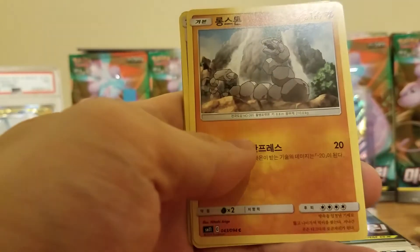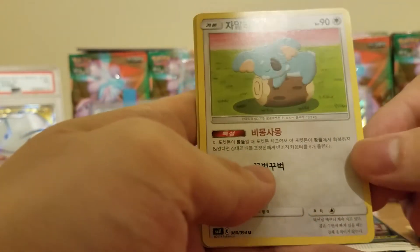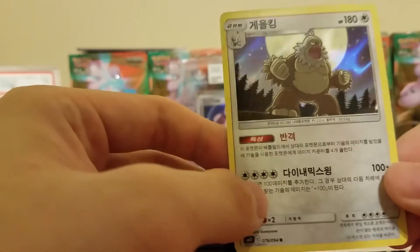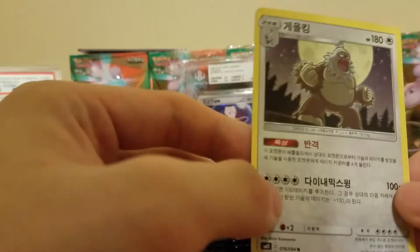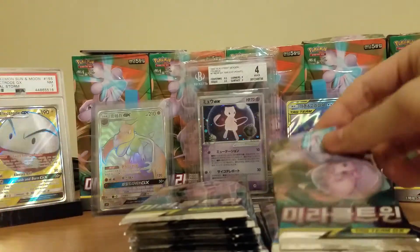Exeggcute. We have Onix. We have another Fossil. Sleeping Style Koala - we like to see that. And oh baby, a Holographic Slaking! Unfortunately he's not sleeping like he's supposed to, but we take those I guess. Maybe he's hungry, and that's why he's not asleep.